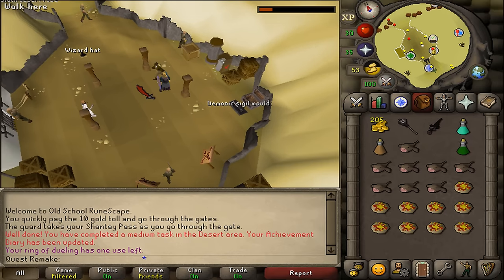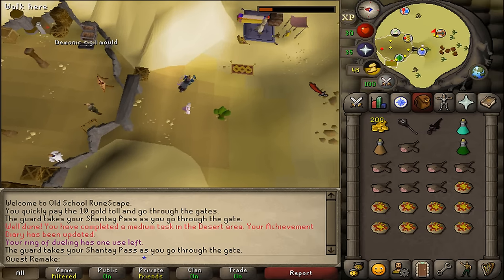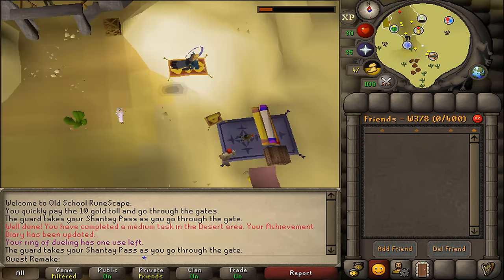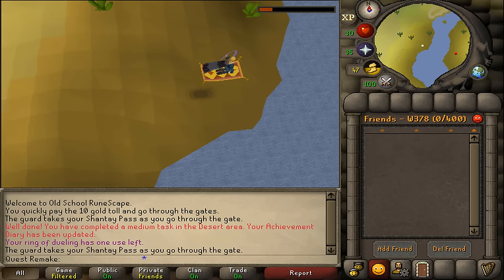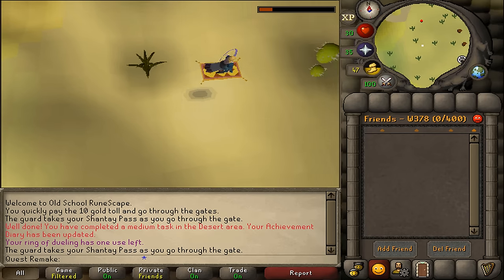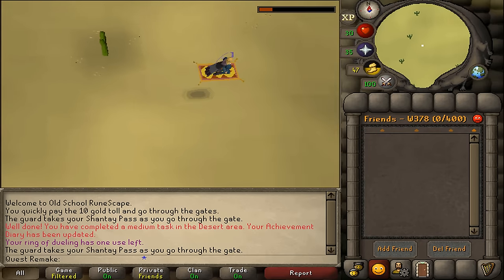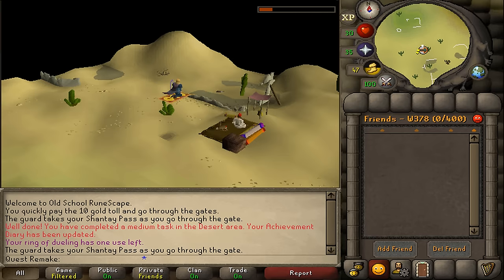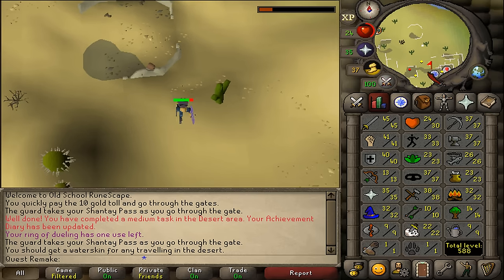Let's quickly buy one extra Shantay Pass ticket and go through Shantay Pass to go back to Uzer. I've also brought along an extra stamina potion. Once we've returned to Uzer via the carpet, let's return to Father Badden, but now we will need to talk to the Clay Golem and select option 3.